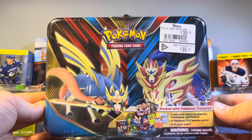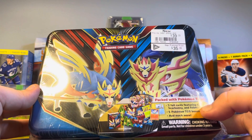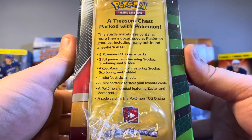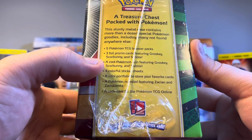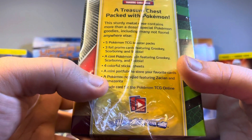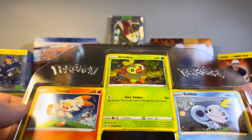What's going on everyone, today we're back again with another Pokemon video. This one we got a special tin featuring Grookey, Scorbunny, and Sobble, along with five Pokemon TCG booster packs and much more. It comes with three promo cards, a cool Pokemon coin featuring the three starters, four colorful sticker sheets, a mini portfolio to store your favorite cards, a notepad featuring Zacian and Zamazenta, and a code card.